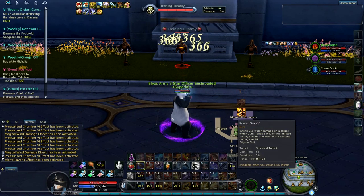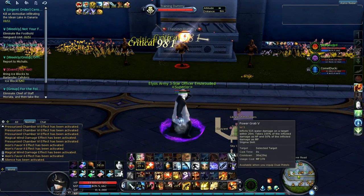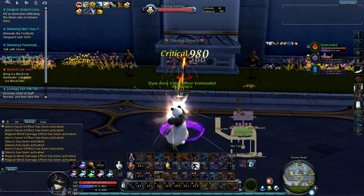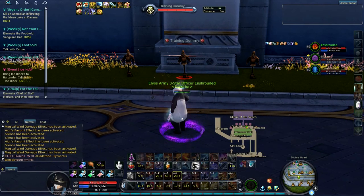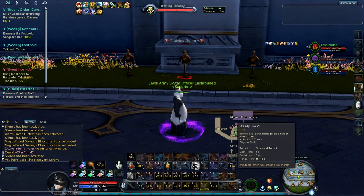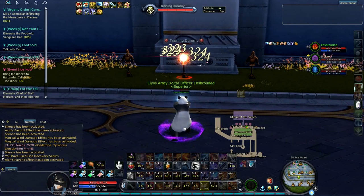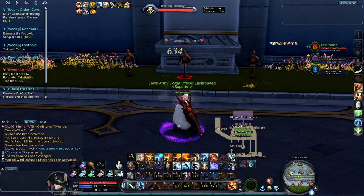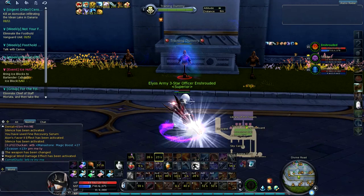And then if you take a look at your mana, here's where you want to change the rotation a little bit. I'm going to show you that right after I get back from pistols. Use a mana pot — I use Fine Recovery Serums because they give you mana and HP, might as well.